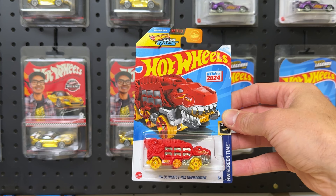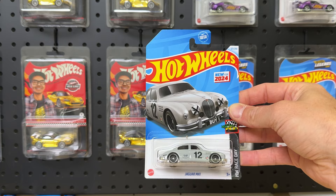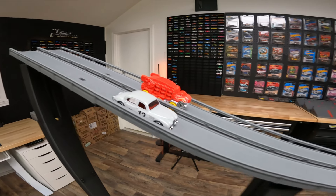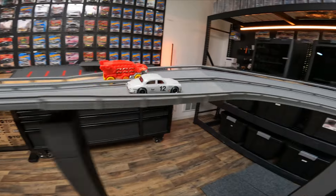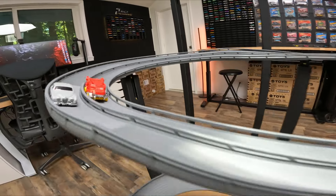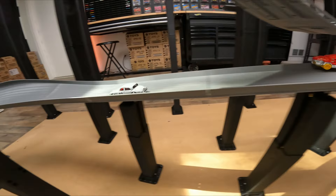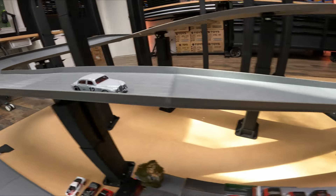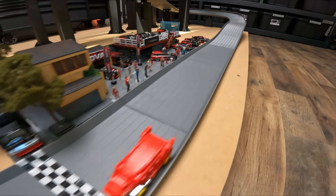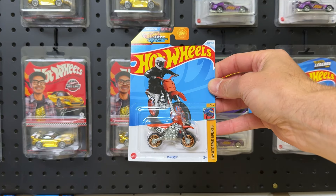The Hot Wheels Ultimate T-Rex Transporter is racing against the Jaguar I-Pace Arc One. Jaguar in the close lane, Hot Wheels T-Rex in the far lane. That T-Rex could be fast — it is heavy, but as long as he can keep it on the track he might have a chance. Over the jump they go, and the Jaguar cuts left and cuts off the T-Rex Transporter. The T-Rex comes in late but not enough. With the weight, Jaguar moves on.